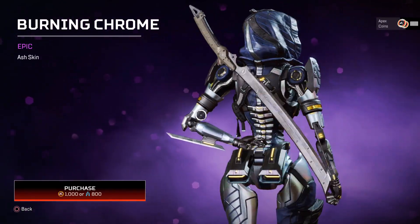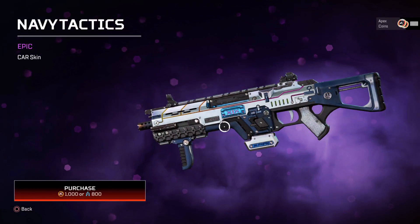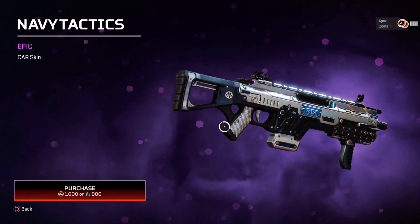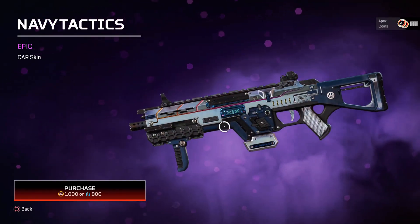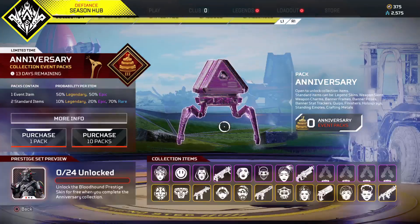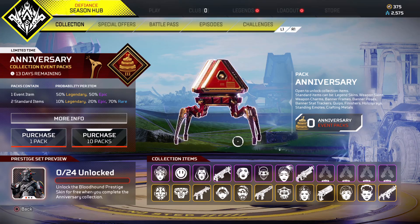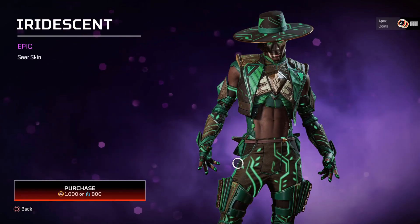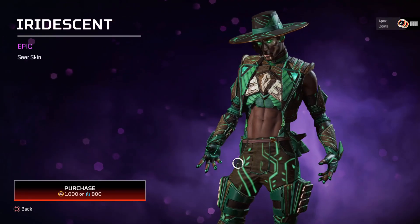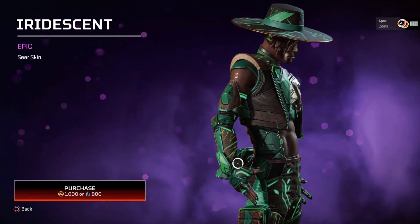Moving over to the CAR — sometimes the purple skins in this game don't look that good, but these actually don't look too bad. Let me know in the comments which skins you want in this event. I don't think many people are going to want the purple ones as much as the gold skins. Here's a skin for Seer — pretty cool detail with the green and almost like a wood finish on there.